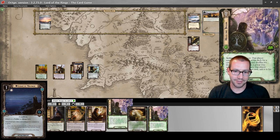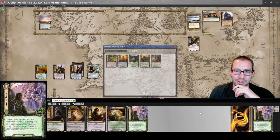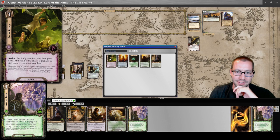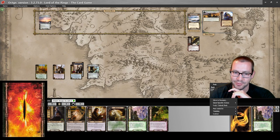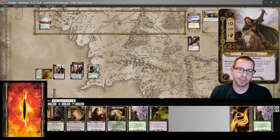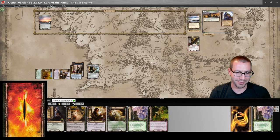I'm gonna use this Falco Boffin resource to Heed the Dream. I'm really looking for something good to fire in the early turns. I will take that Sneak Attack because it will let me draw cards for very few resources. I think I'm gonna save this Theodred resource until I need it. We're just gonna quest — committed eight willpower to the quest right away.